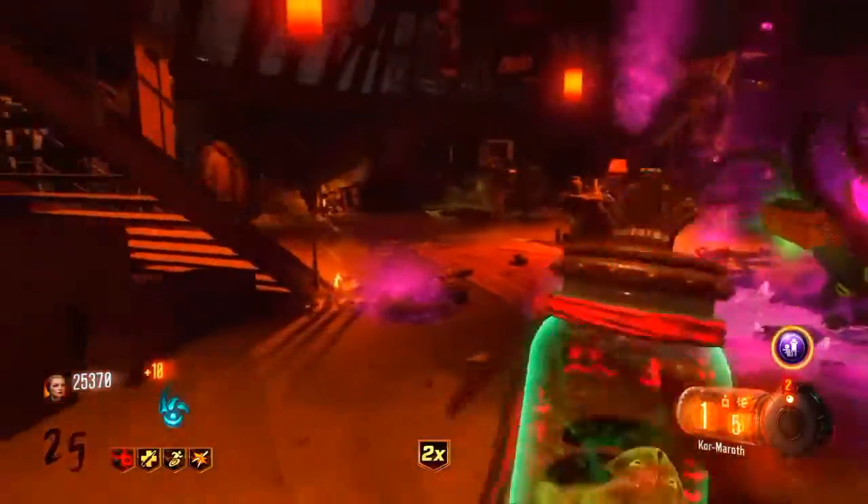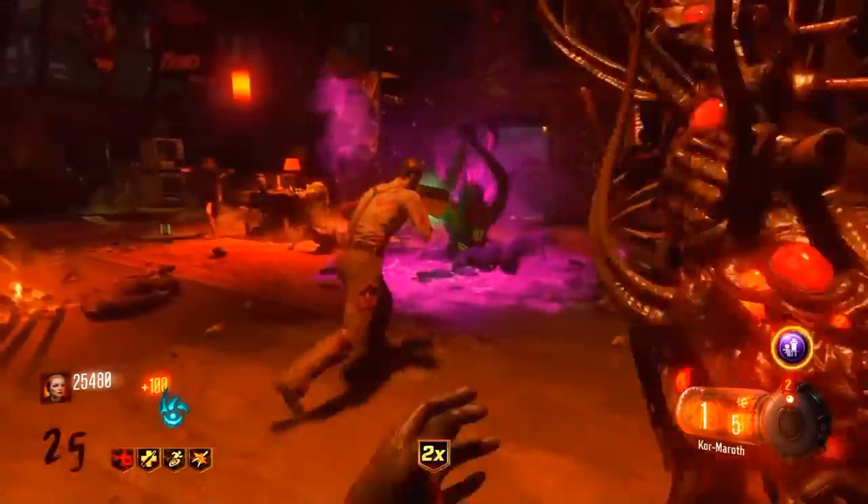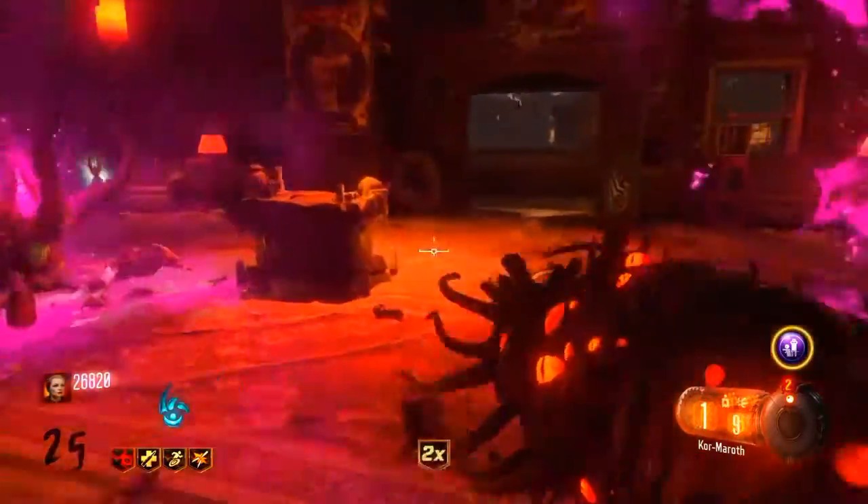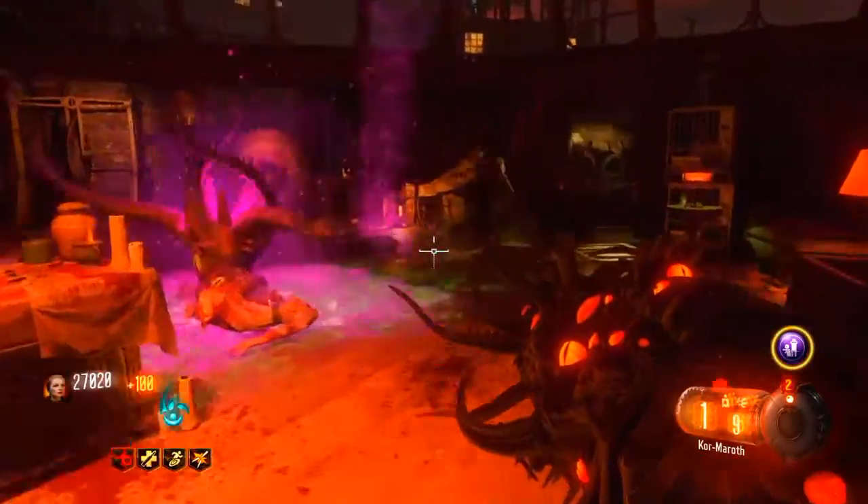First thing you gotta do is do all the rituals, and then you need to go and get 100 kills with the Arnie equipment itself. You can't help with your gun or anything like that — it needs to be straight 100 kills with Lowell Arnie, and then you can move on to the next step.